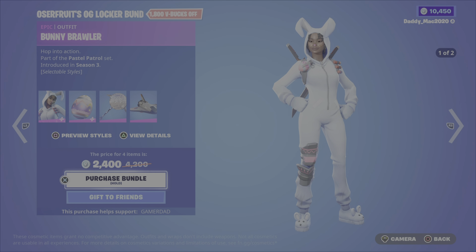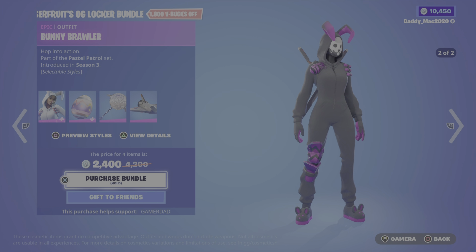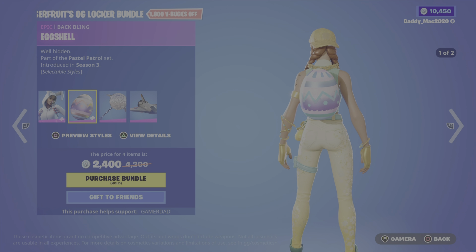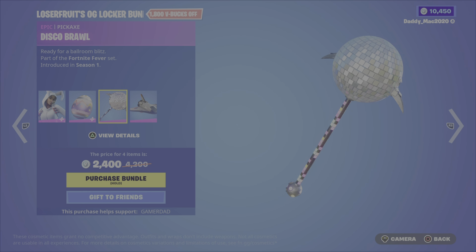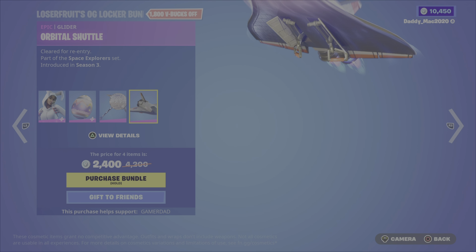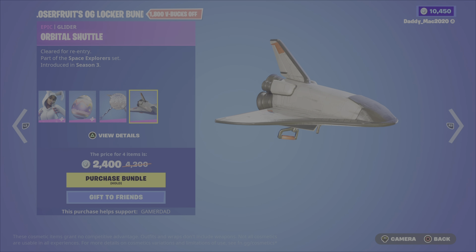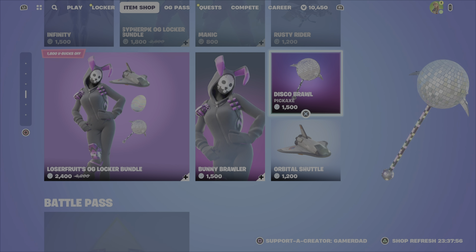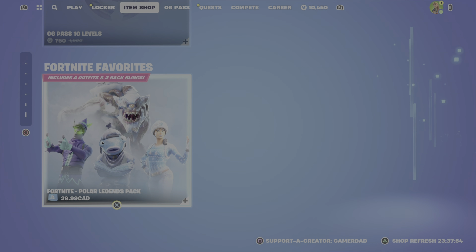Next up we have Loserfruit's OG Locker Bundle, featuring the Bunny Brawler outfit which has two different styles. We then have the Eggshell Backbling with two styles, the Disco Brawl Pickaxe, as well as the Orbital Shuttle Glider. My daughter Avery thinks that Bunny Brawler is definitely pretty cool. It's 2,400 V-Bucks for the bundle, otherwise you get the outfit with the Backbling, Pickaxe, or Glider on their own.